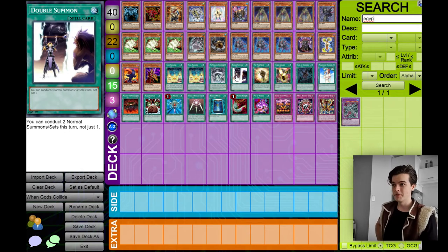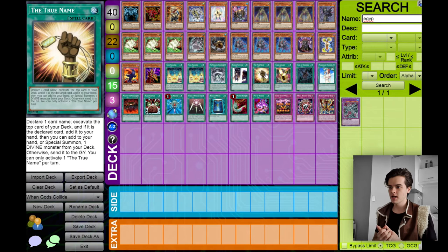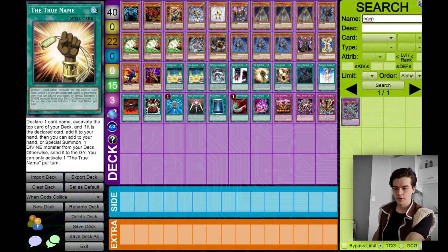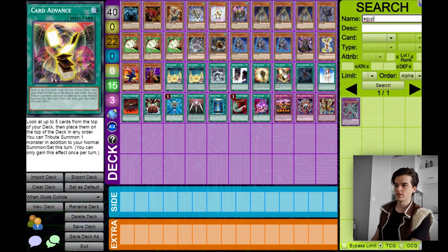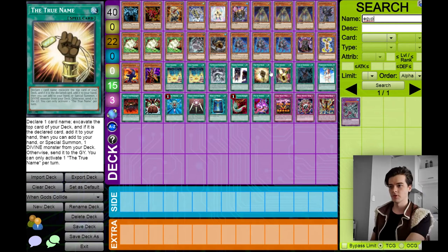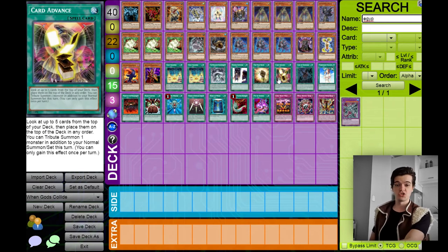Next up Double Summon — it's very easy to get out three monsters using your normal summon, but then you need to use your normal summon to summon your Egyptian god, so Double Summon is fantastic for that extra normal summon. The True Name will add or special summon an Egyptian god from your deck, plus get you the top card of your deck assuming you know what that top card is. And how do we know that card? Card Advance — this will let you rearrange the top five cards of your deck and also gives you an extra tribute summon during this turn, which makes it absolutely fantastic and combines well with True Name.